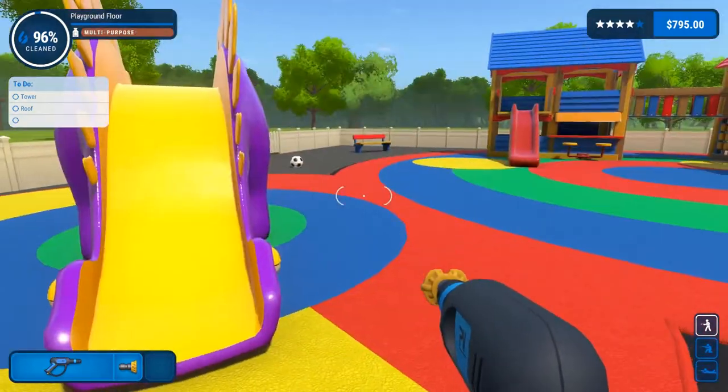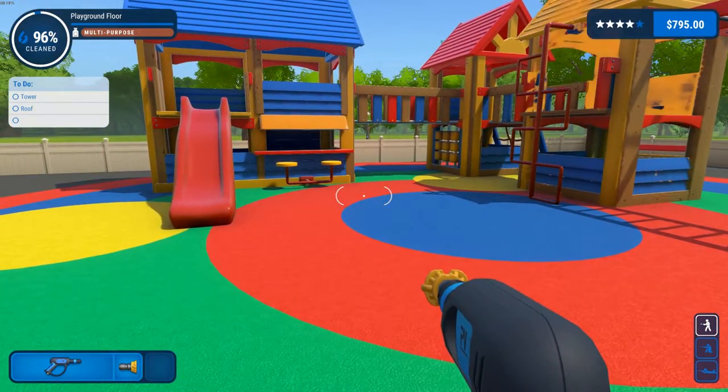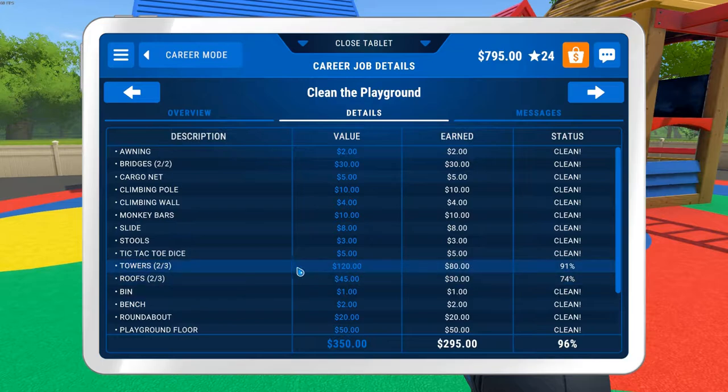The game's graphics are really, really nice. We're at 96%. If we hit the escape key, it tells us what we have left to do. We're at 91%. We have one tower to finish and one roof to finish, and this job will be done. We're at $795, so I'm going to get this finished up.